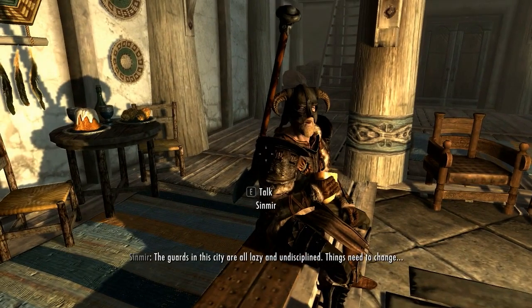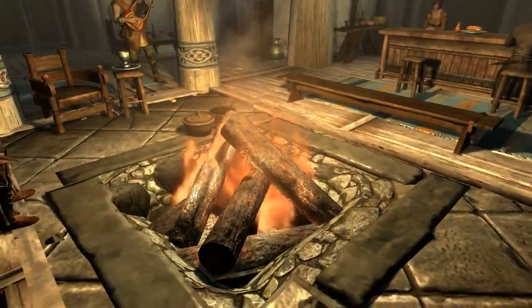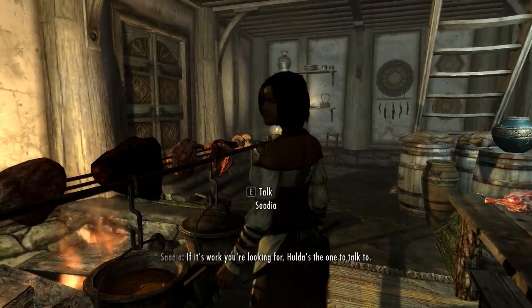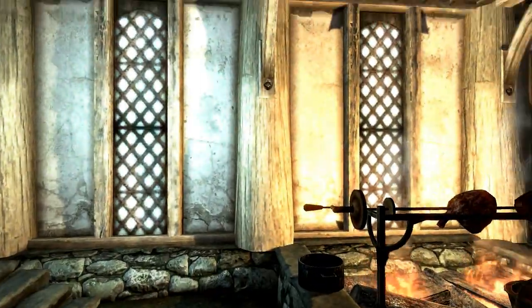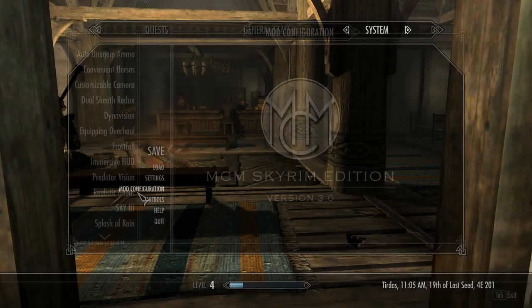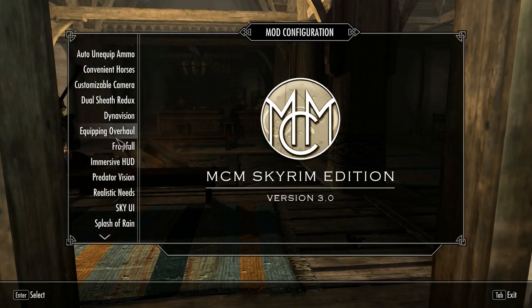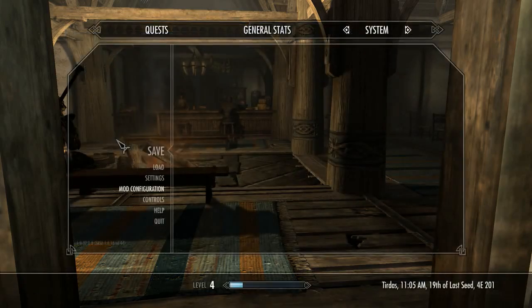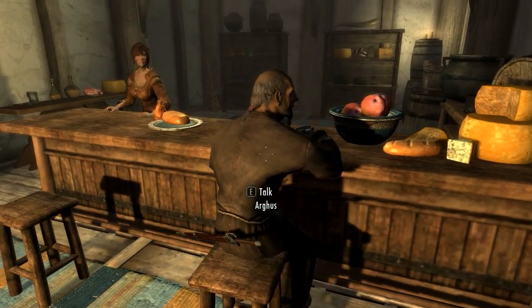Alright, let me quickly go through the mods in the MCM menu so you guys can see. This is like maybe a quarter of everything that's installed. We've got Auto Unequip Ammo, Convenient Horses, Customizable Camera, Dual Sheaths Redux — which is an awesome mod — among others. These are some of the ones we can change on the fly; everything else I have to do through Nexus or the mod manager.